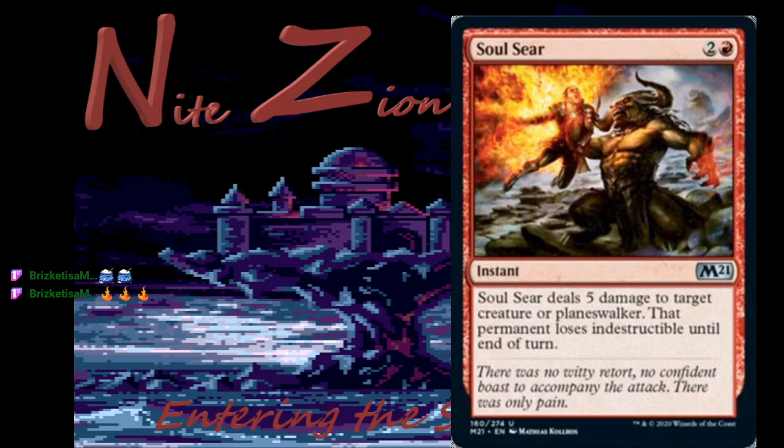Soul Sear — two colorless and a red, uncommon instant. Deals five damage to target creature or planeswalker, and that permanent loses indestructible until end of turn. This is exactly what I want red removal to look like — great in limited, and it's what will draw you into red if you didn't open a rare or mythic. Probably not going to see much constructed play.